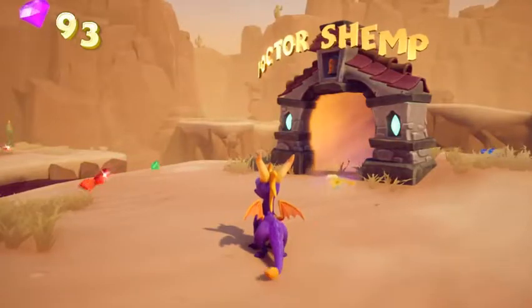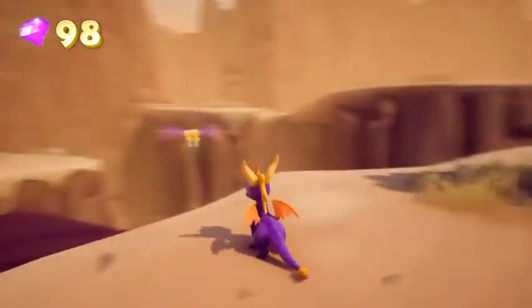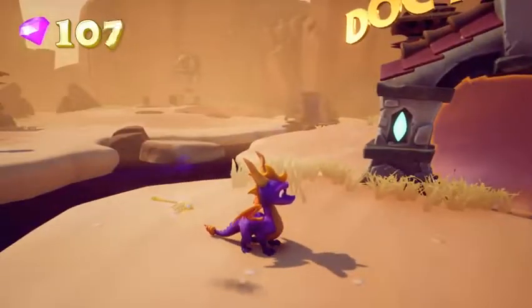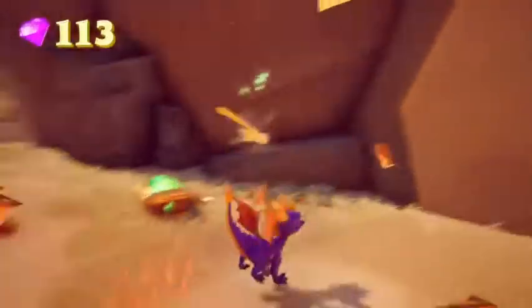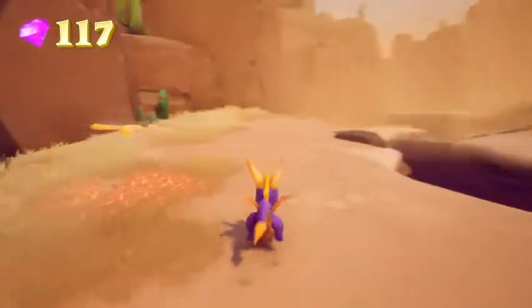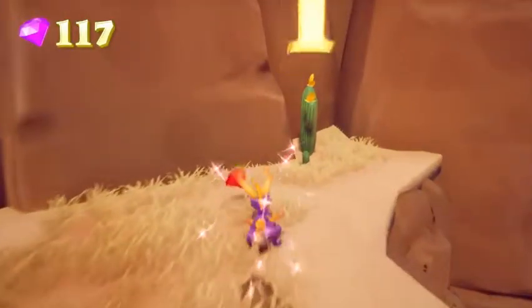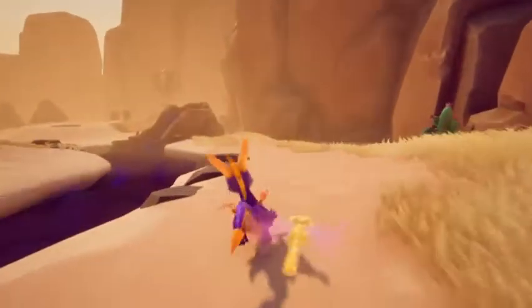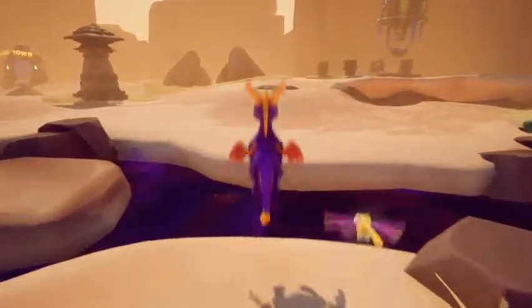Here's the boss of the Peacekeeper's world, Dr. Shrimp. There's actually a skill point revolving around him — you have to beat him without taking damage, which I'm not even worried about until we actually get there. And I love these pop-up chests. Here's some more treasure right here. If I saw cacti do that after they were fried, I'd start running.